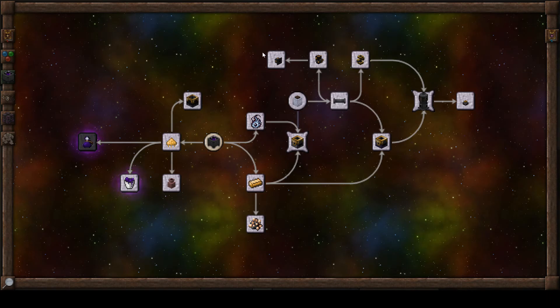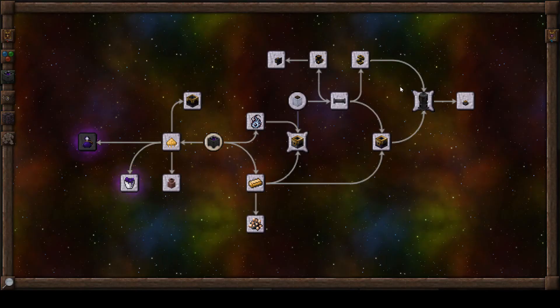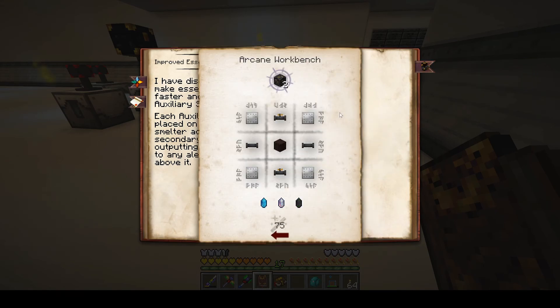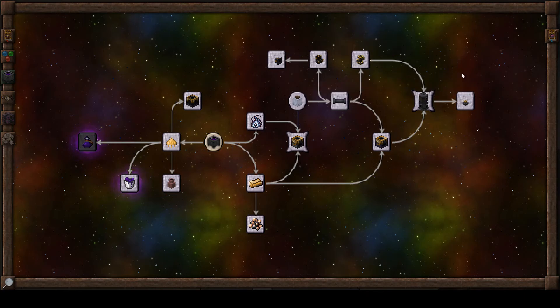I think we have all the things open and all the recipes available. The only thing I worry about is the Vis cost on some of this stuff — that's a hundred, that's a hundred, it's 150. I think we can squeeze that out now. I think we can make all of this stuff now, so I'm going to go off camera and try and bust through crafting a bunch of this. Then we will set it up in our 13x13x13 pocket dimension that is doomed to flux contamination, and see if we can do some actual real Essentia grinding.